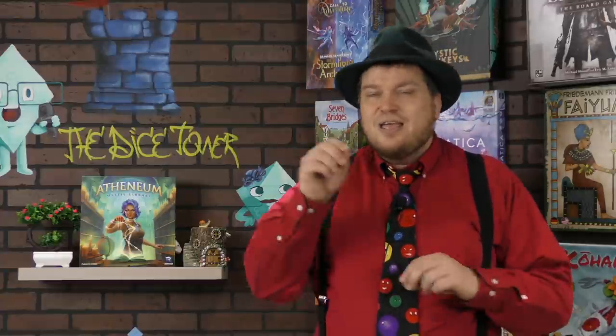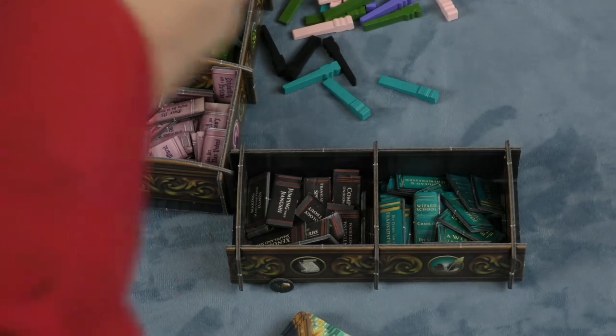That being said, I'm putting it in the Dice Tower library because I know a lot of people will enjoy it. The concept of building a library is one I like — I love libraries and sorting books. But here the books don't really mean anything; it's just blobs of color in different spots. The game tends to get a little anticlimactic near the end when your bookshelves are filled. For me, it's a little forgettable, and I still wish it looked better. That's Athenaeum — interesting for a while. Take care.